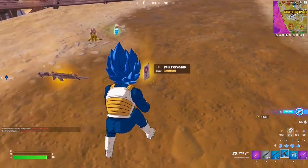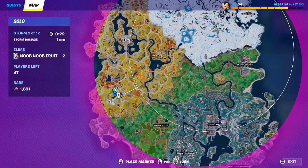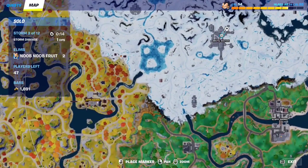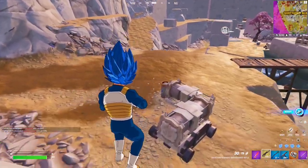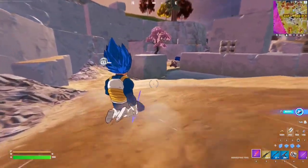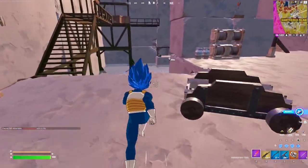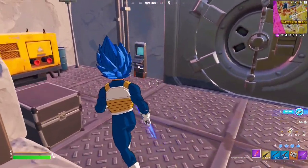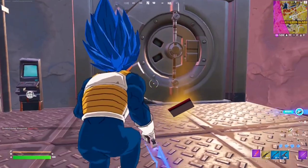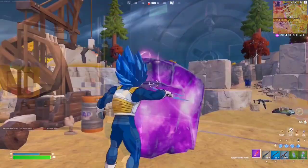For this week's seasonal quest, you have to open a vault with a vault key card. You get the vault key card by defeating the High Card boss, who appears in Shadows Labs, Mega City, or Brutal Bastion when the first circle closes in. After you defeat them, you get the key card and a mythic AR. Then go to the vault, swipe the key card, and interact to open it. That should complete the quest.